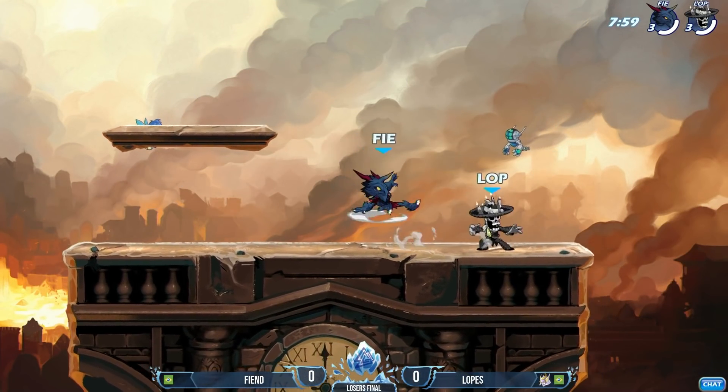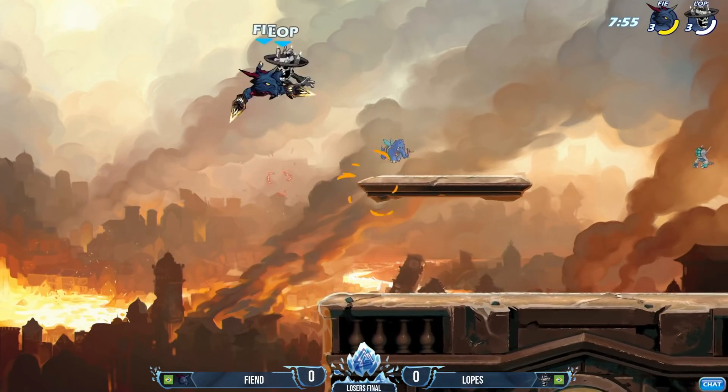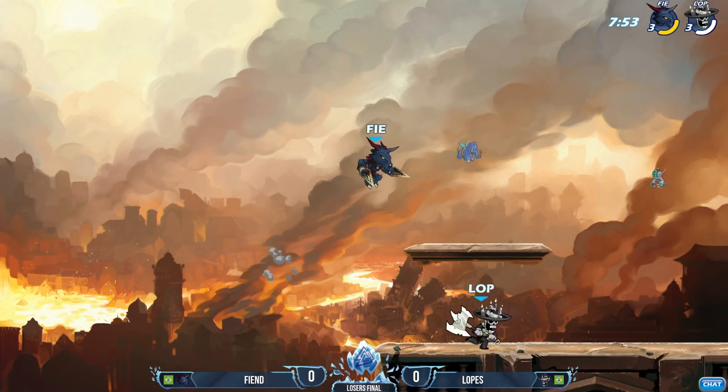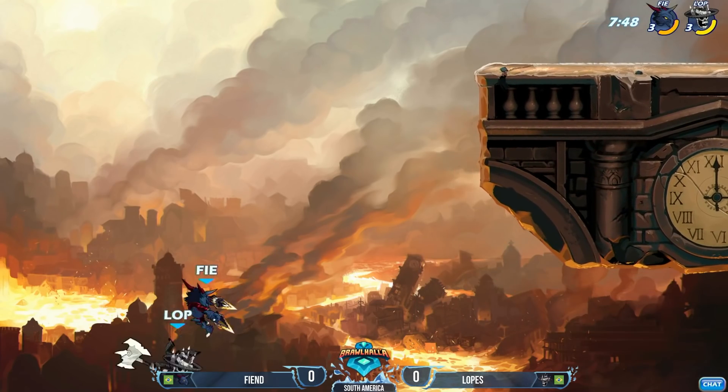We'll skip that first game where Lopez wins with his Azoth, and I'll just skip to the swap to Ragnir. Now you see him go in with something completely different early on, rather than just kind of float around his opponent like he did with Minexo in the beginning.